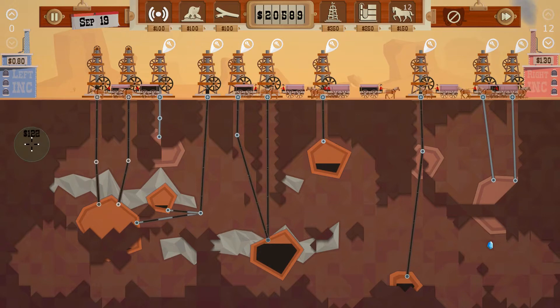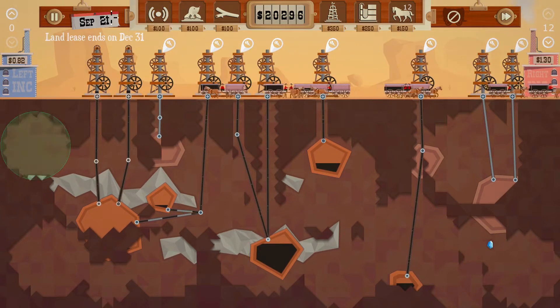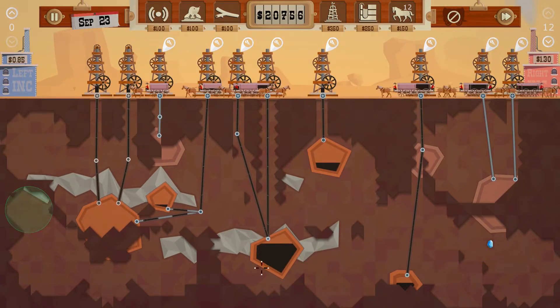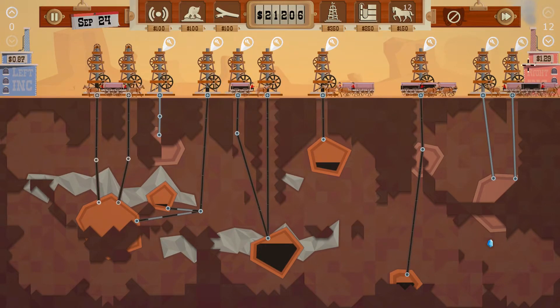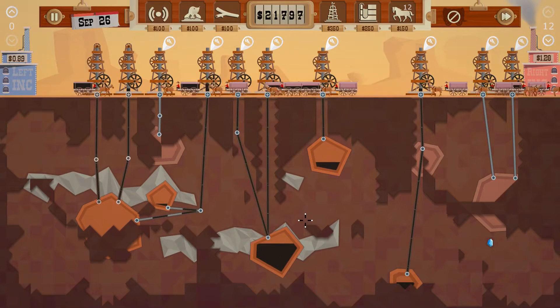What about over here — is there one just stuck in the corner? Jeez, this is a bad map. No. We're making good money because of the price, but the oil is a little low.